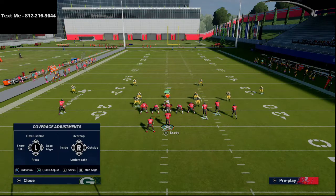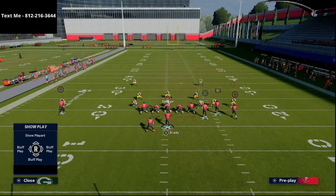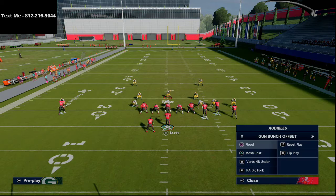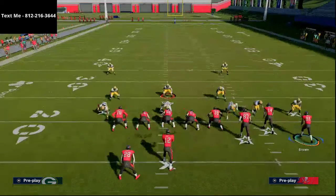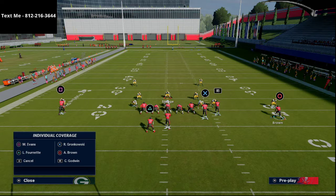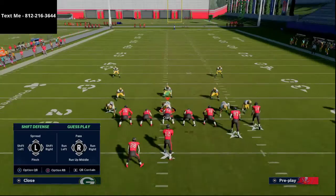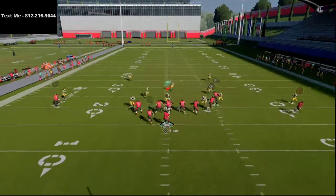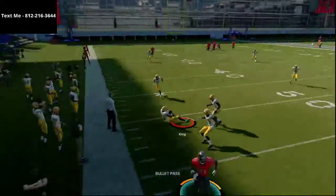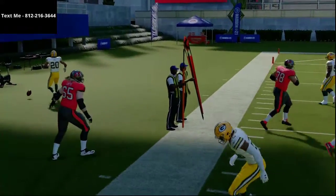This cover two defense boxed pretty much everything. I actually would have liked to see Dat Boy call it more — I think he was trying to keep it disguised. This defense straight up bagged a lot of what Blocky liked to do, and honestly it bags a lot of what everybody from gun bunch likes to do. Let me just drop this guy into a mid read and show you the throw to Antonio Brown — you'll see it's a pick. The window's really not there, especially when you man him up.